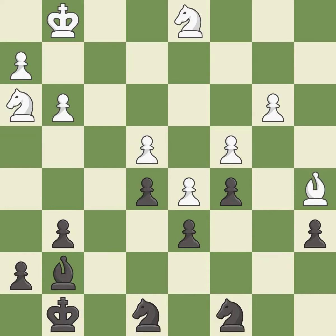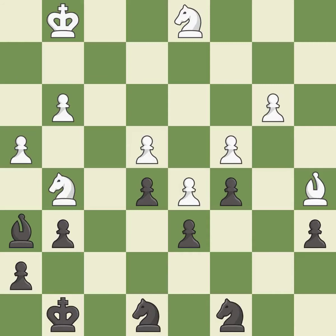This ignores a better way to move a knight to safety — it is an inaccuracy. This mobilizes the knight, allowing it to control more of the board. It is good. This wins time by threatening a knight and forcing it to move away. It is best. This ignores an opportunity to move a knight to safety — it is an inaccuracy. This threatens to win a pawn. It is best.